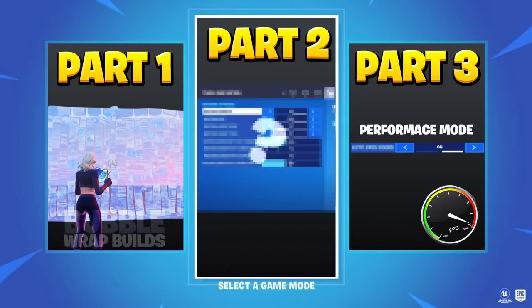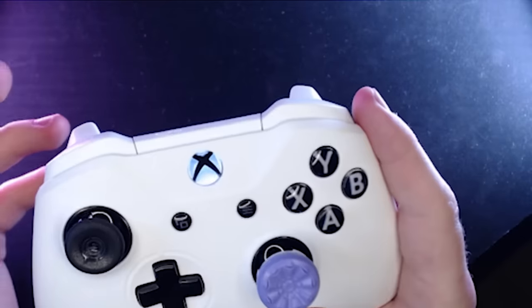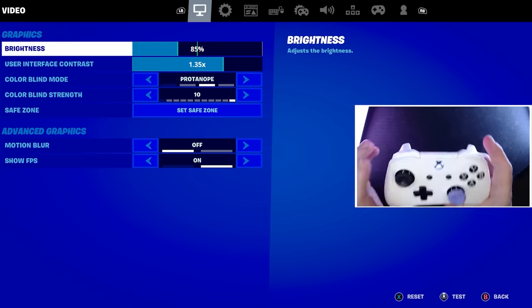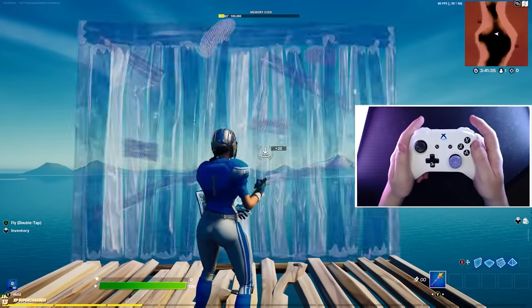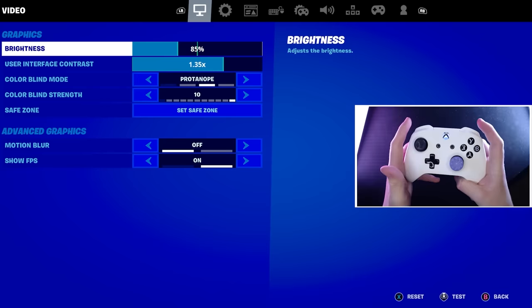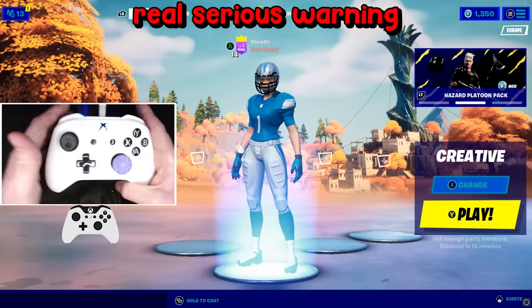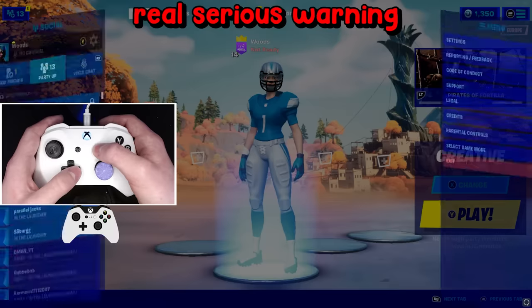Now we have the bubble wrap build, our game is performing much better, and it's ready for you to activate performance mode on console. I have to warn you - once you turn this on you will never look back. Most likely you won't be able to play on normal settings because performance mode just feels so good on console. You can see it's already starting to work - look at my builds when they pop up, my GPU is already being saved as it doesn't load in the texture right away.